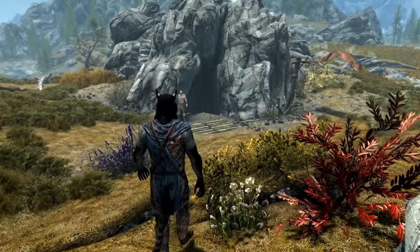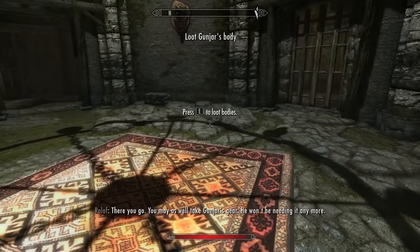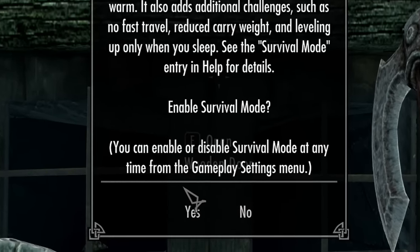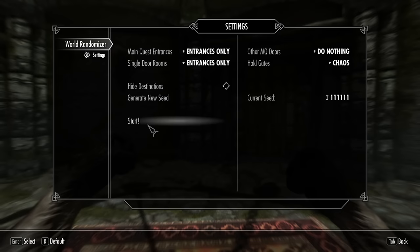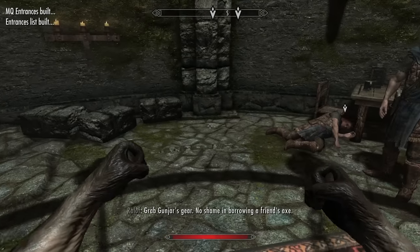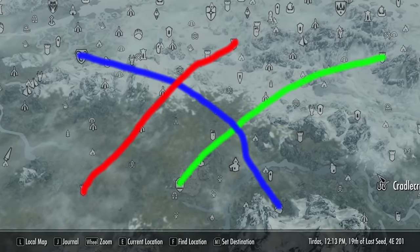Your new life as an agent of permanent teleportation starts like any other: take a taxi, dodge a dragon, and lose the handcuffs. Expert difficulty because it's the best, and survival mode for that added scramble of desperation. The way this challenge works is you'll type in a seed, start the mod, and wait a few minutes while invisible elves of randomization work in the background to change the target location of every single door in the game.